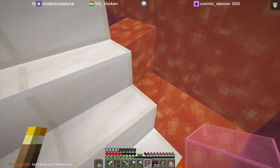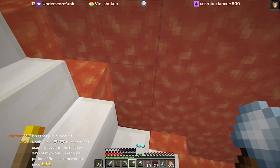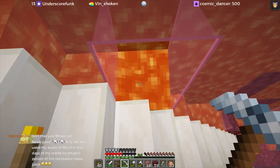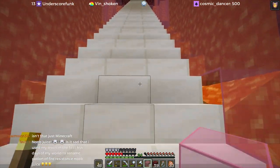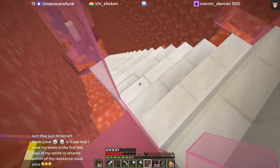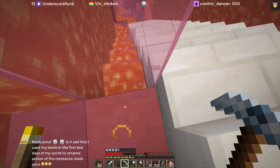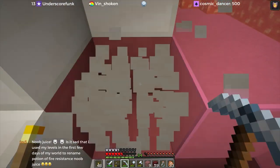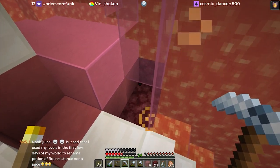It looks like we're achieving the same thing, just in a different way on this side. Same idea - we can get rid of this and that, and then put in the glass again. That looks right, does it not? Yep. We just have to do this little finicky bit here at the top where I removed some terracotta because I wanted this to be lava.